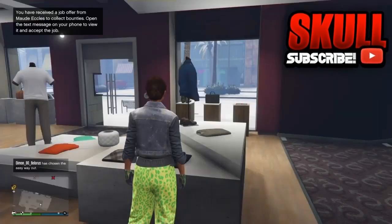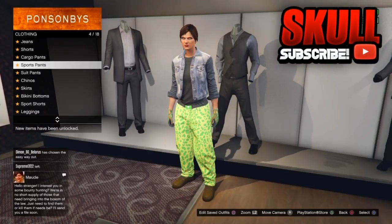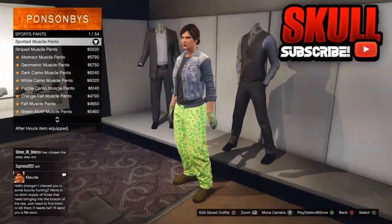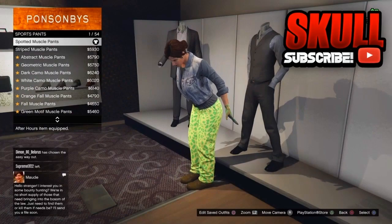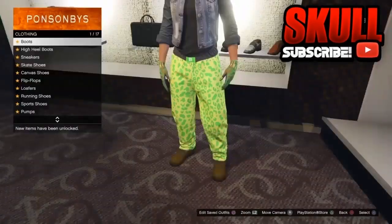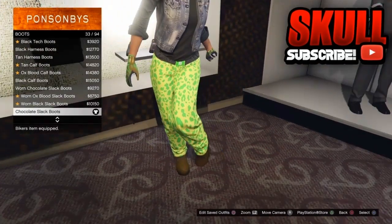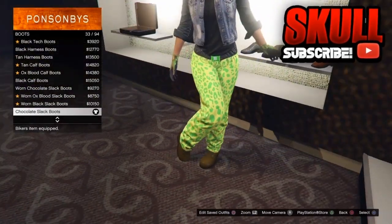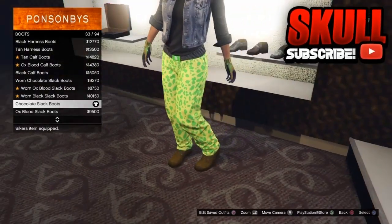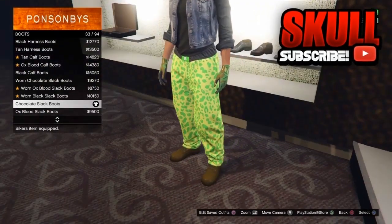Once you have equipped that, go to Browse Pants. Go down to Sports Pants and pick the spotted muscle pants — as you can see, number one right here. Now once you have finally equipped that, go to Shoes. Go to Browse Shoes, go to Boots, and pick the chocolate select boots number 33 — or sometimes for other people it can be number 31, just make sure it is the chocolate select boots.